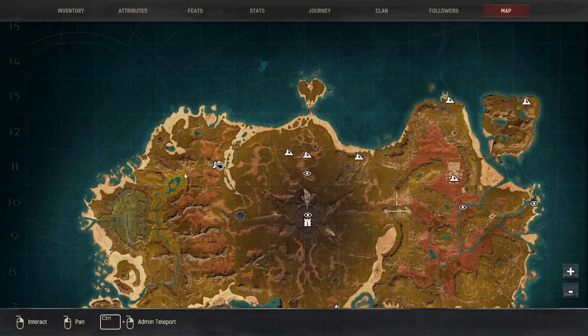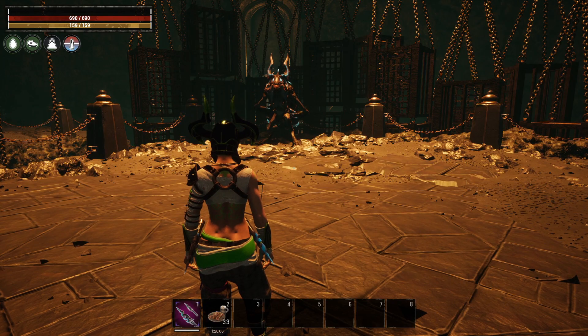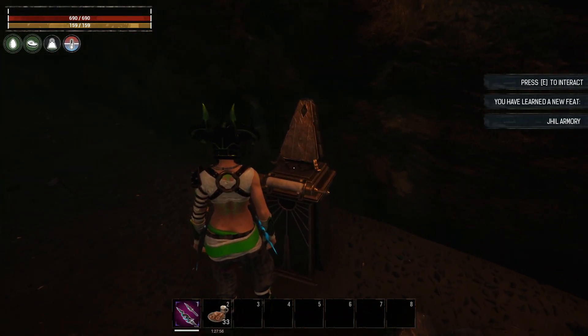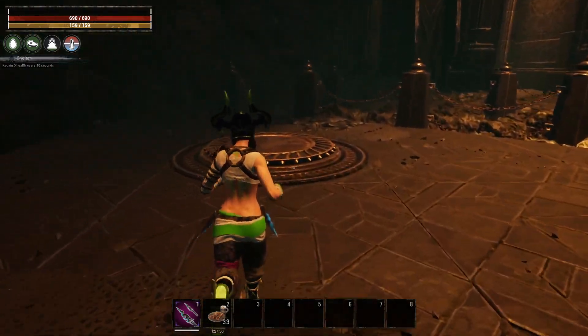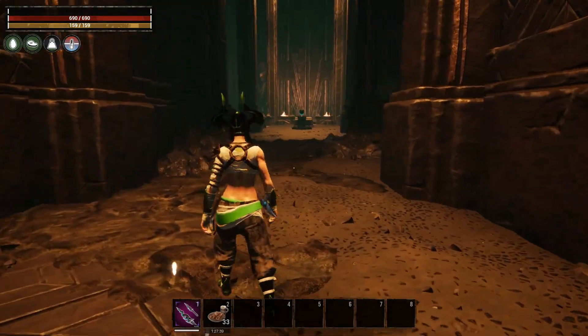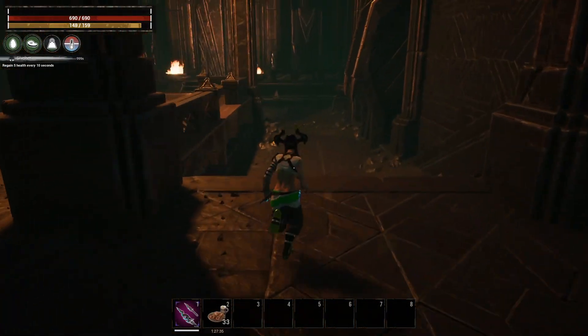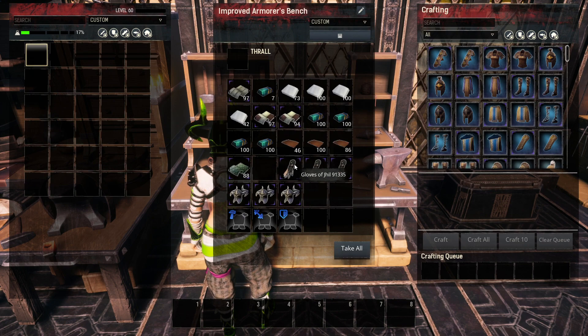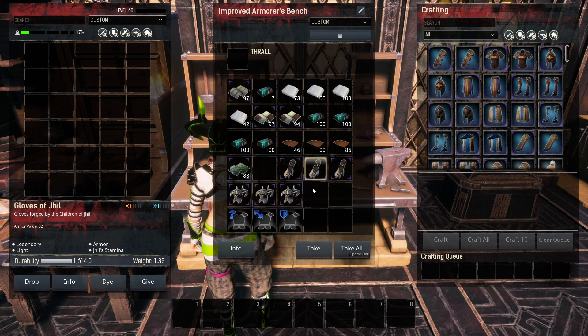Where do you learn the gloves of Jill? It's on the Isle of Siptah, right up at the Ballery of Jill. Once you reach the end, defeat the boss, then interact with the armory to learn the recipe. Step on the plate to drop down, jump across to the next section, take a right and head down — that's where you actually learn the armors. When crafting, it doesn't matter which armorer you use; they all come out the exact same way.